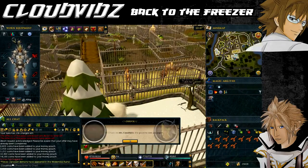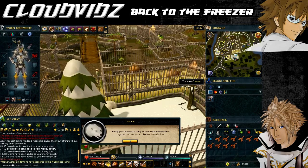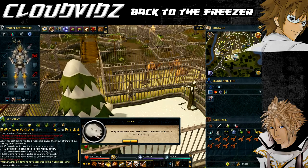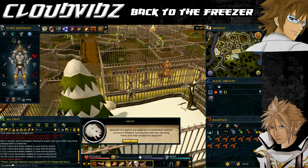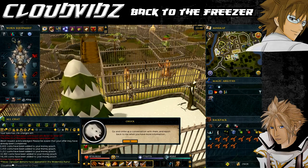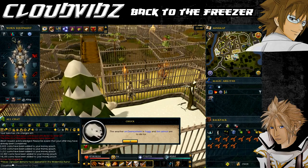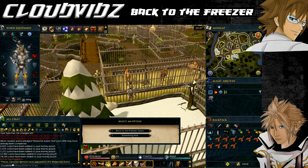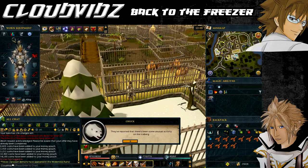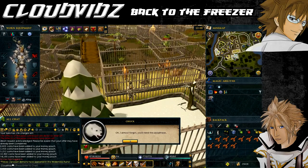Speak to Chuck about the quest and he'll tell you to meet with two PBJ agents located in the Rellekka marketplace and provide you with a passphrase. This passphrase consists of three parts highlighted in blue: a holiday location, a weather option, and a fish option - and the phrase is different for every player. There's a little trick so you don't have to worry about forgetting: if you finish talking to Chuck and then open your quest journal, it will tell you the three correct answers.